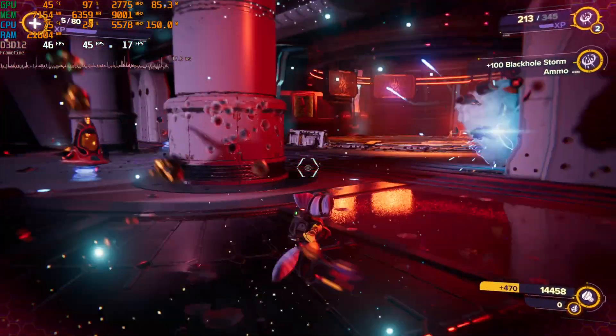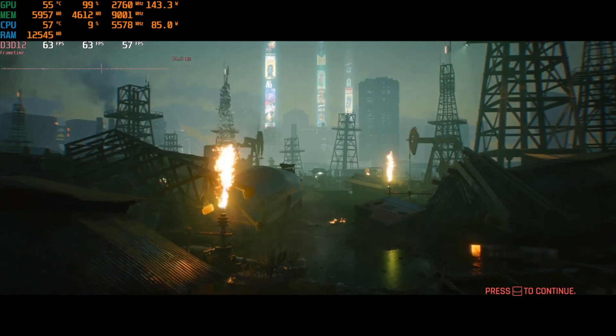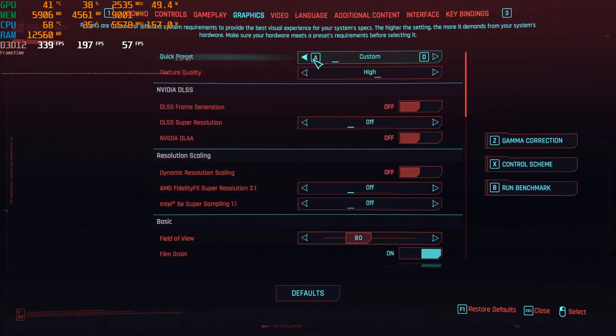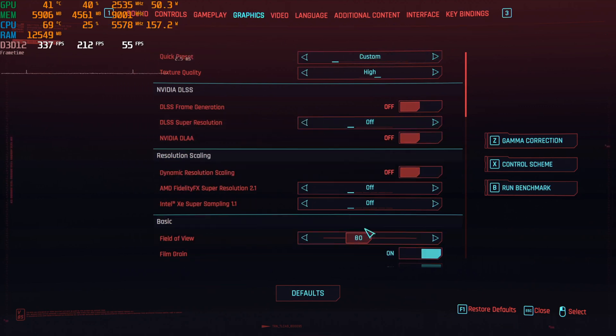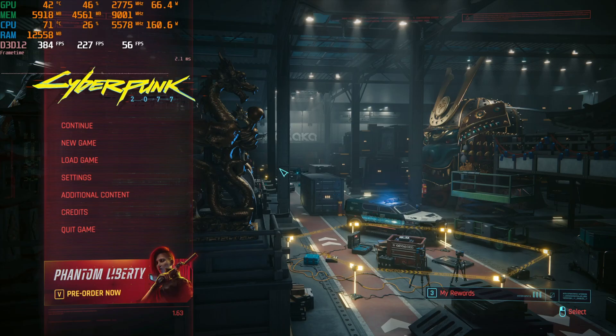Moving to Cyberpunk 2077, where DLSS3 has been fairly important because it's also a very heavy ray tracing game. Without any type of upscaling, the 4060 Ti at ray tracing ultra and 1440p is not really the domain of this GPU — it should be more focused on 1080p, maybe at high settings.